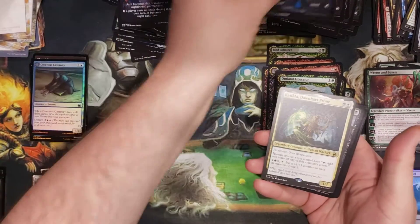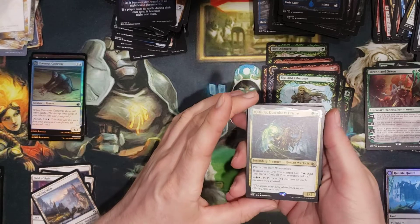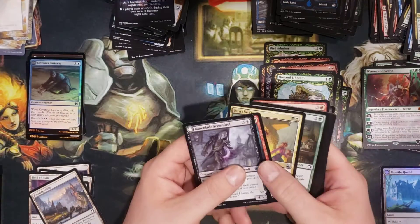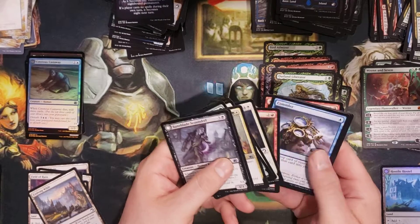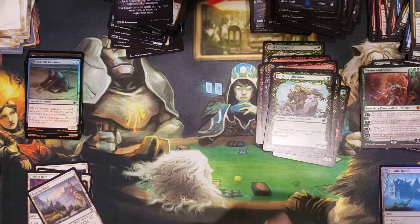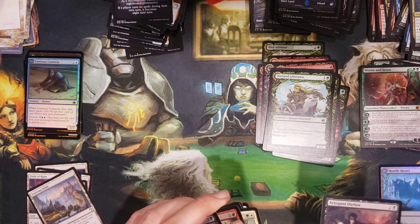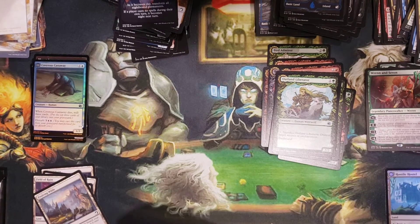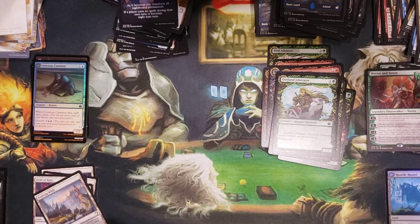Oh man. We got the Dawnheart Prime — protection from werewolves. I actually have a buddy. Arrogant Outlaw. A buddy of mine was working on a vampire deck, so maybe I'll hit him up and see what he's doing for the Midnight Hunt.